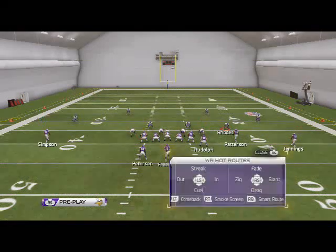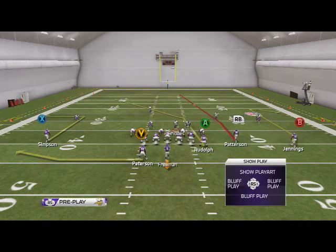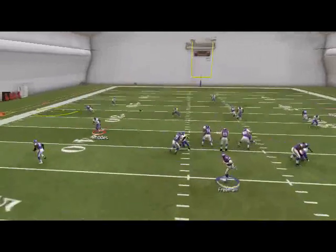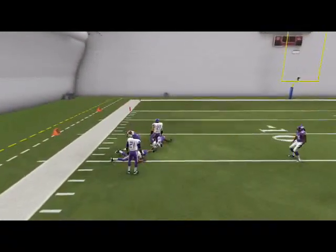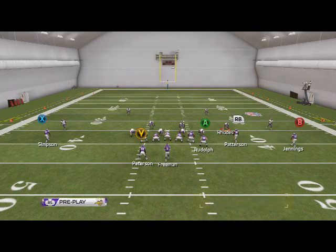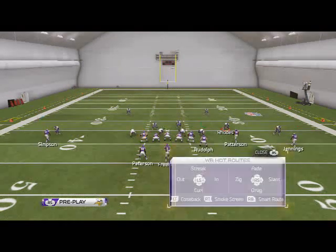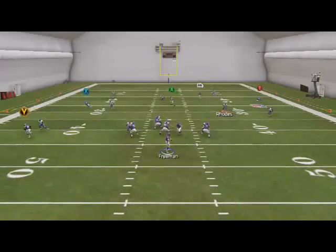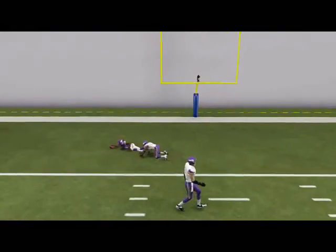If Peterson is not open, look to Simpson — just work that curl flat concept. A lot of times if it's not Cover 4 it's Cover 3, and vice versa. But sometimes they'll go to Cover 2 or Cover 2 Sink — that's where we use the other couple of routes. We use Four Verticals to take the top off the defense. Against Cover 2 you're going to see RB is open with a pass lead to the inside — it's going to crush Cover 2.